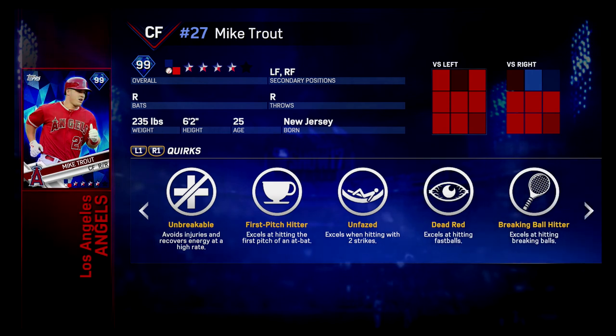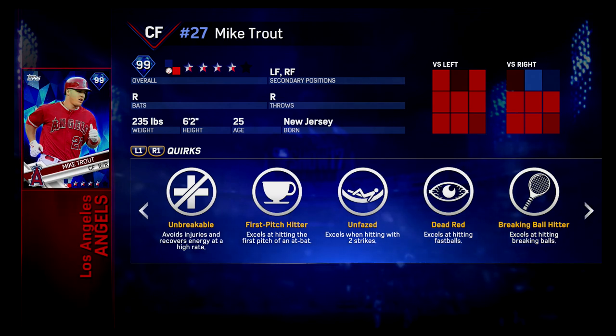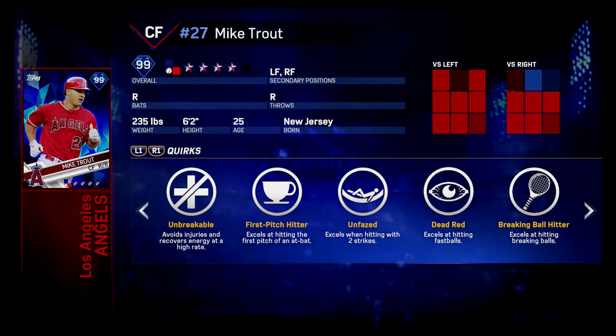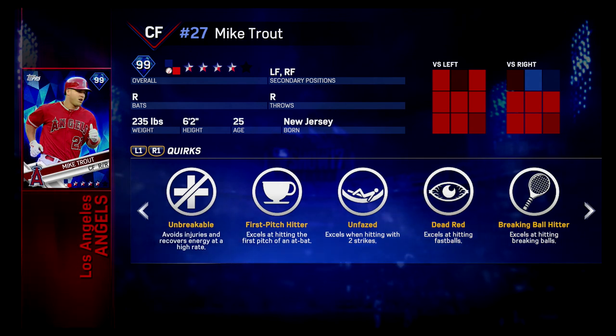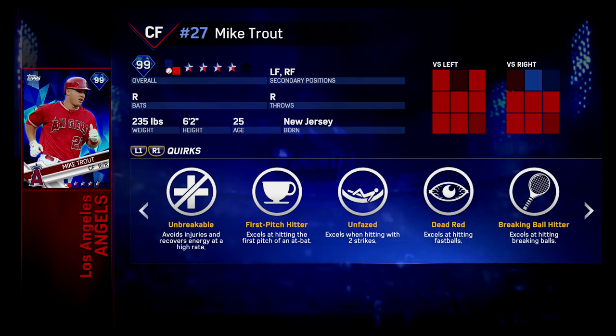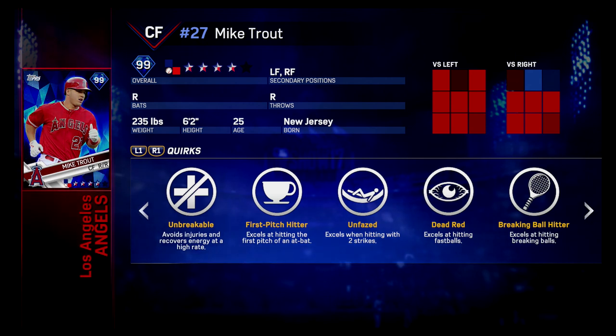Then you've got the Breaking Ball Hitter. I just wanted to go over the quirks, and we're starting a series where I'm going to go through the best active quirks — the top 10 best active quirks — and list every single player that has those quirks. You will be surprised how many players are out there, from bronze all the way up to diamond, that have these quirks. That might help you in picking up certain players and help you with your team rating.